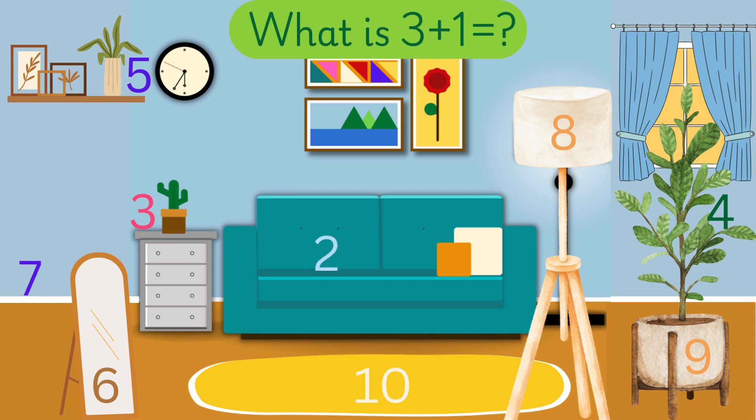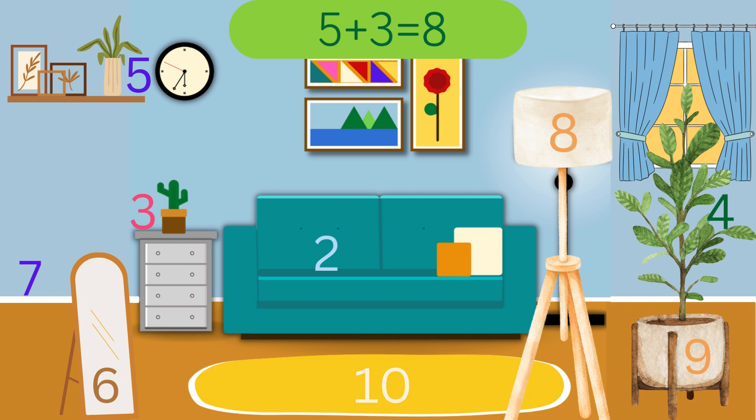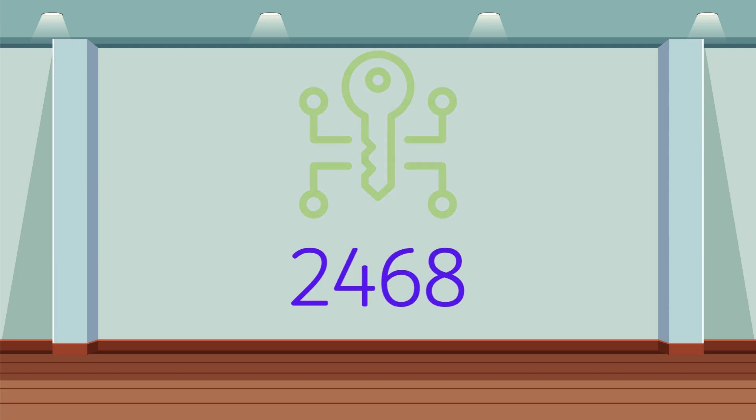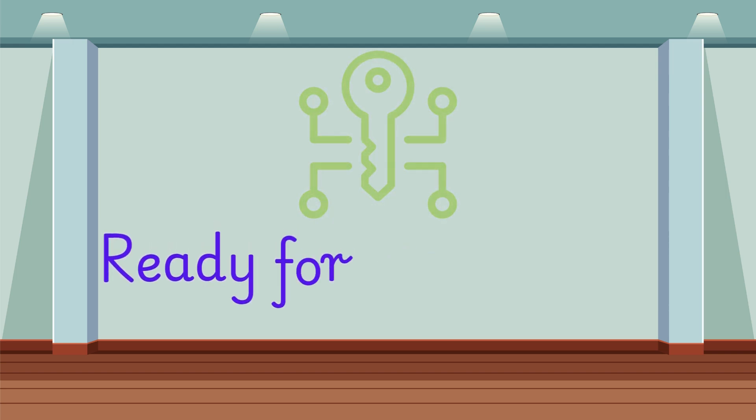What is 3 plus 1? 3 plus 1 is 4. What is 2 plus 4? 2 plus 4 is equal to 6. What is 5 plus 3? 5 plus 3 is equal to 8. And the pass key is 2, 4, 6, and 8. Yay! You are going to next room. Ready?